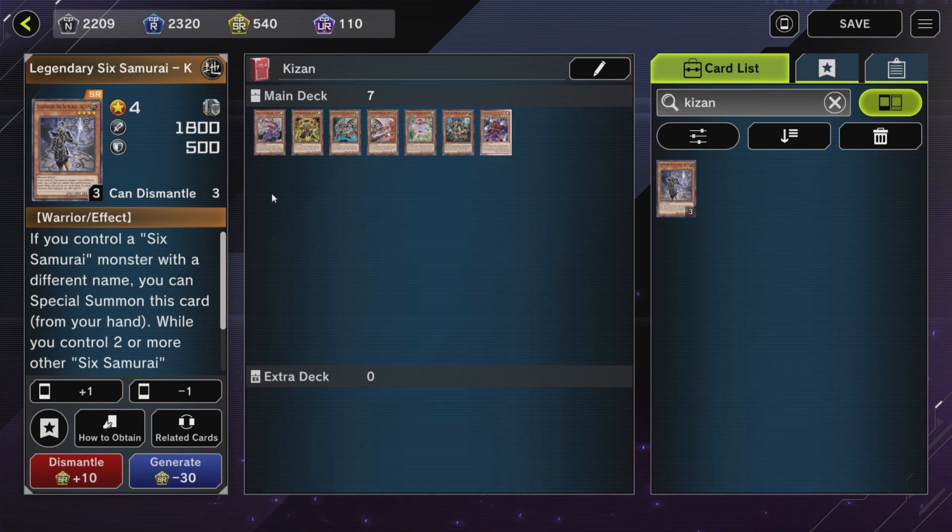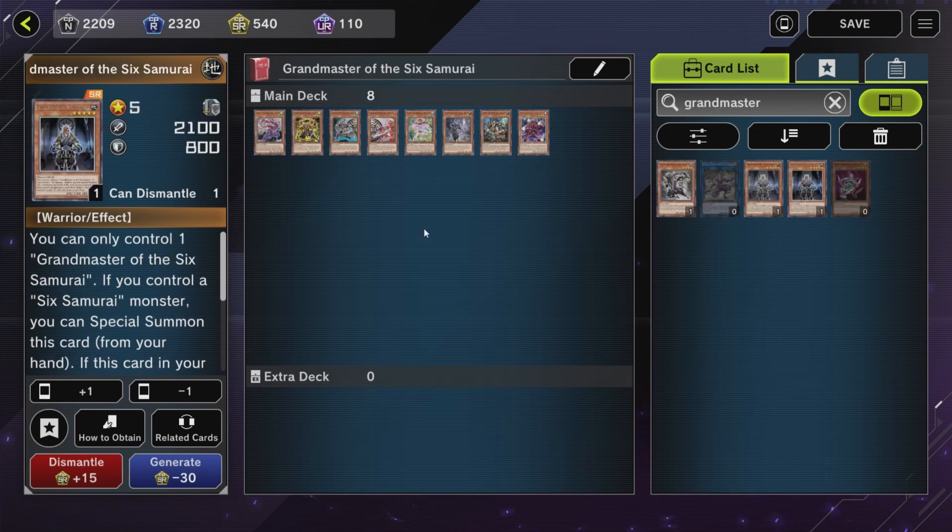Our third way to Special Summon Assault is through Kizan. His effect is if you control a Six Samurai monster with a different name, you can Special Summon this card from your hand. So other than himself, we have 7 Six Samurai monsters that can be used to Special Summon out Kizan.